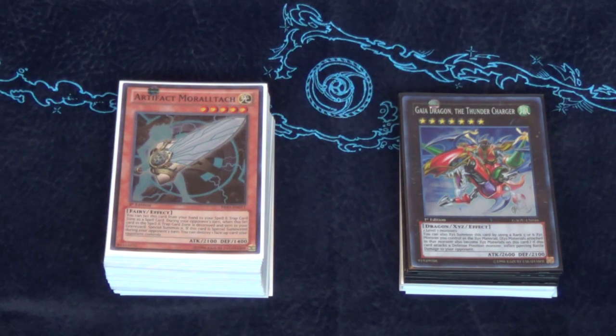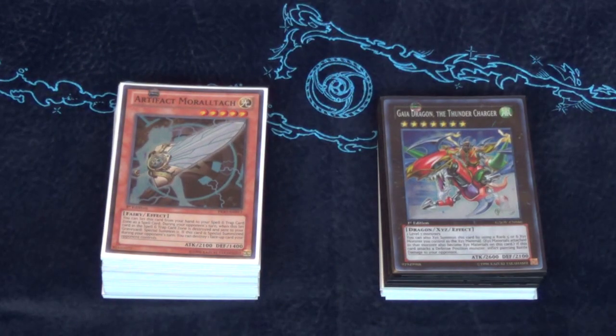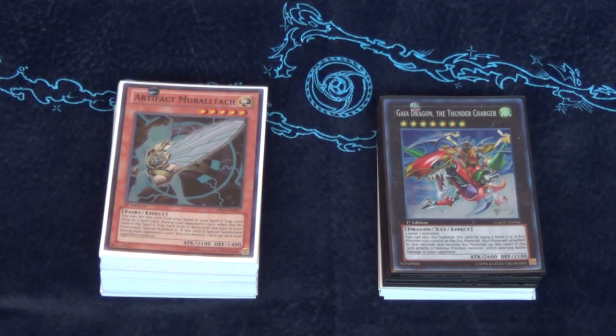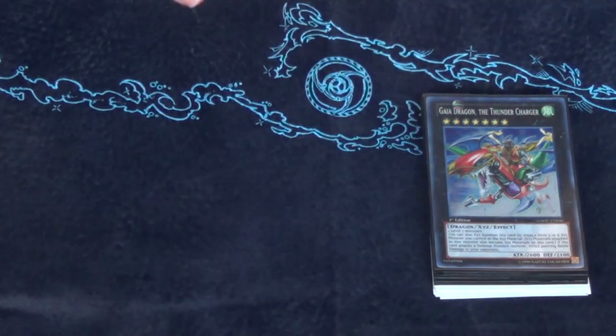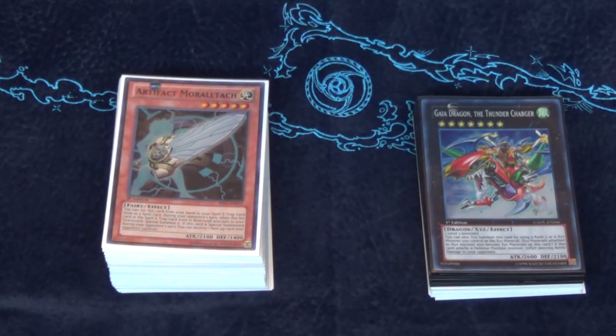What's up YouTube, AwesomeYugo here, and today I'm here with an Artifact Trap Tricks Kuribandit, or formerly known as Cat deck profile. This is for the January 1st 2015 Banlist. I've been playing this for like a day and a half on Dueling Network now, in the Unlimited area, and it's actually kind of decent against Shaddoll and Burning Abyss.